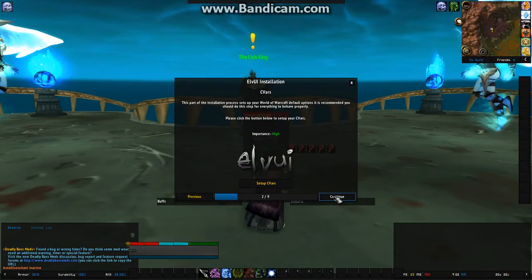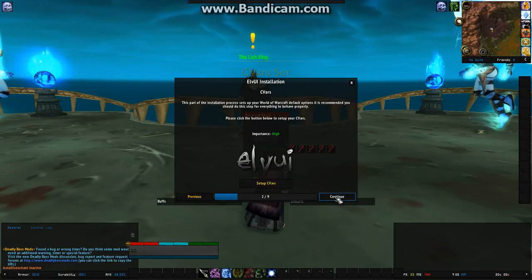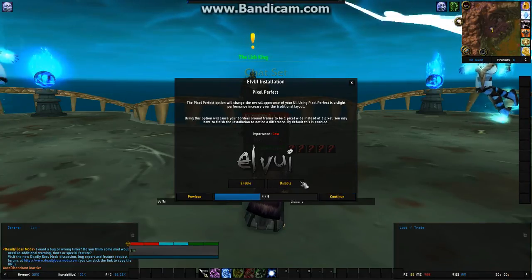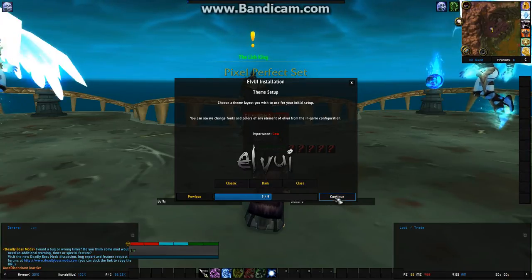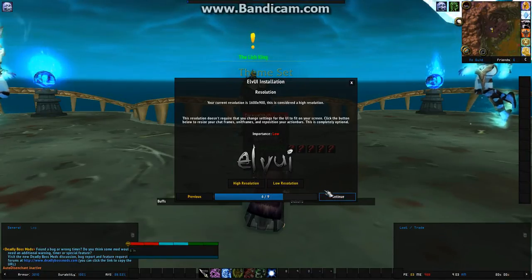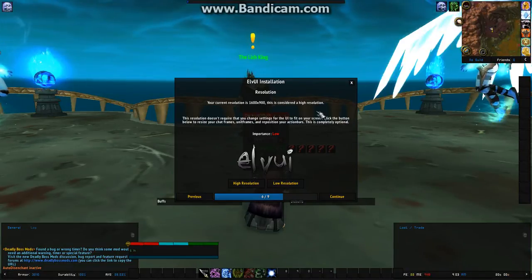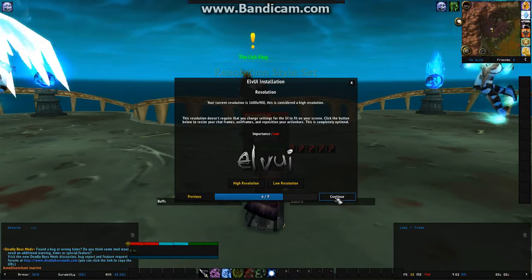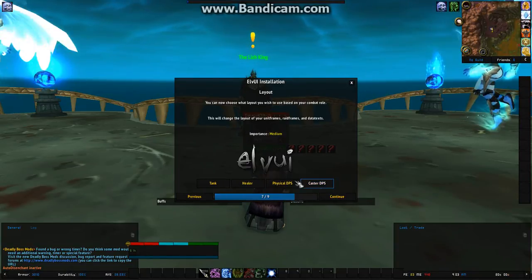You'll continue and set your character bars. Enable Pixel Perfect. I always use Dark for my theme. Your resolution will be detected and it's going to let you know if you're high resolution or low resolution. For your layout, you'll want either Tank, Healer, Physical DPS, or Caster.